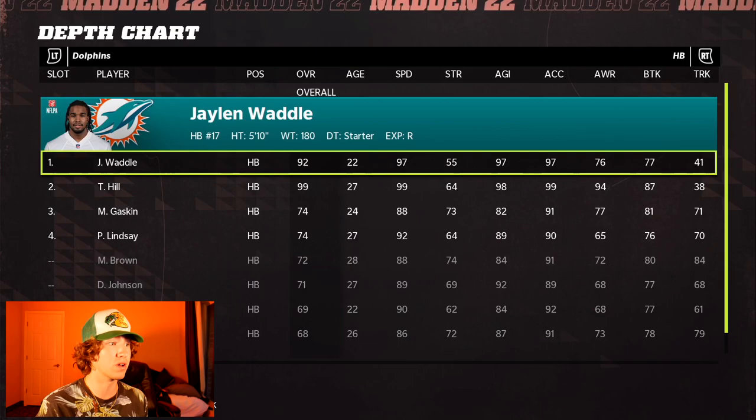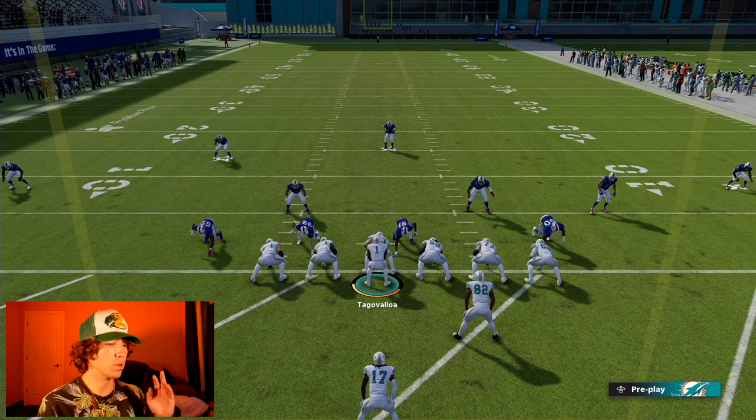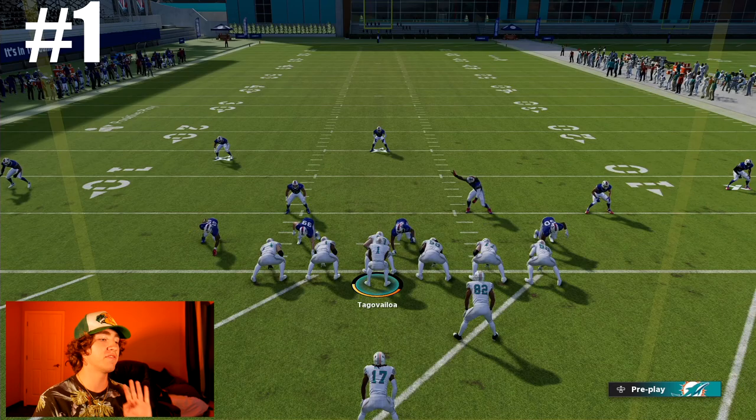We've put both Jalen Waddle and Tyreek Hill at running back. Jalen Waddle comes to a 92 overall and Tyreek Hill somehow comes to a 99 overall at running back as well. Hill has 99 speed, Waddle has 97 speed, 97 acceleration versus 99 acceleration. We're gonna start off with Jalen Waddle. Everything is set to all-Madden difficulty and the number of attempts is shown in the upper left.